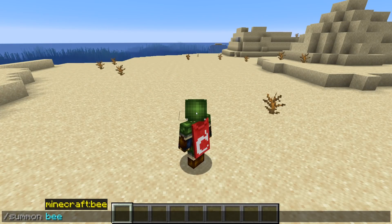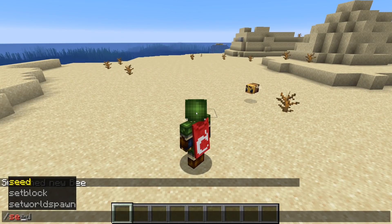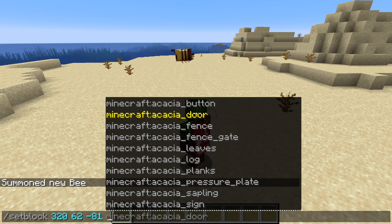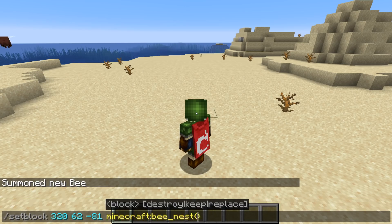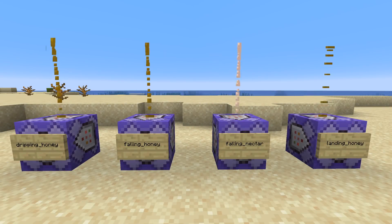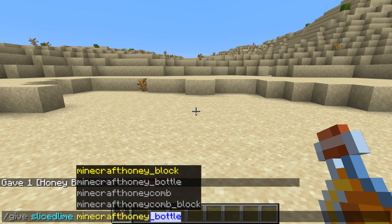Let's talk about new additions in this version. There is one new entity: the bee. New blocks include bee nest, beehive, honey block, and honeycomb block. The bee nest and beehive both share the same block entity data, which has a bees field containing entities that are inside and will eventually spawn. There are new particle types: dripping honey, falling honey, falling nectar, and landing honey. New items are honey bottle and honeycomb.